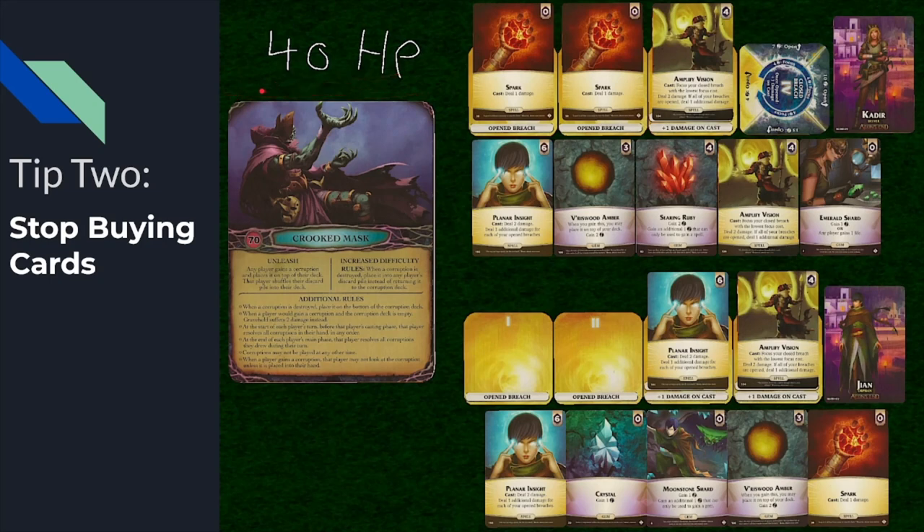At this point, buying another Planner Insight isn't going to help you whatsoever. What you should be doing instead is buying charges for your ability, paying off powers, or just getting some life. Generally speaking, I would just start buying charges — maybe even focus my forward reach for fun. Buying another Planner Insight, even though they're strong, is completely useless here.